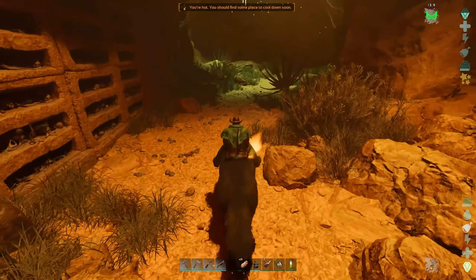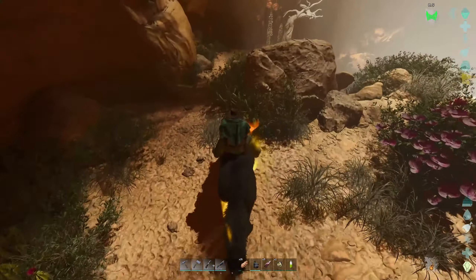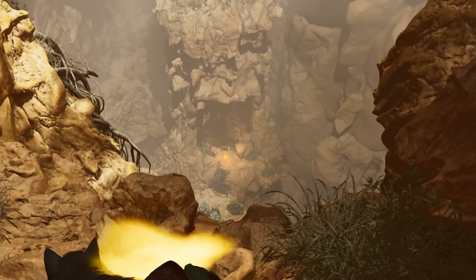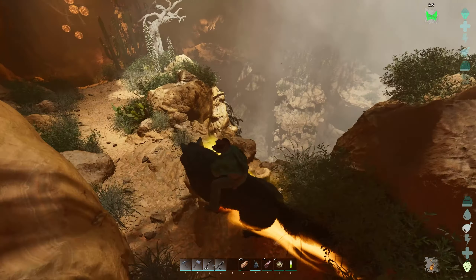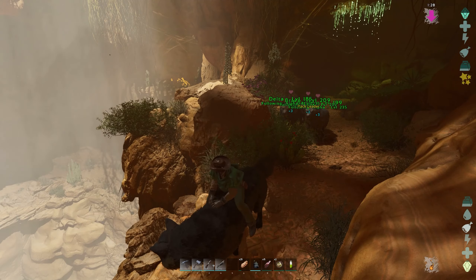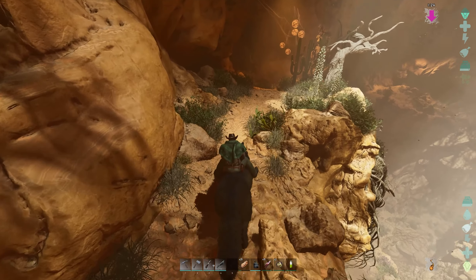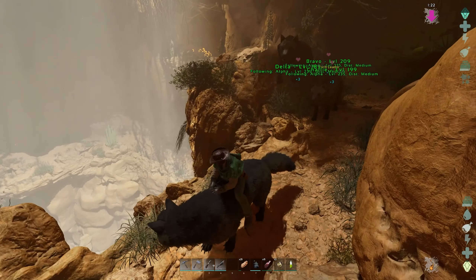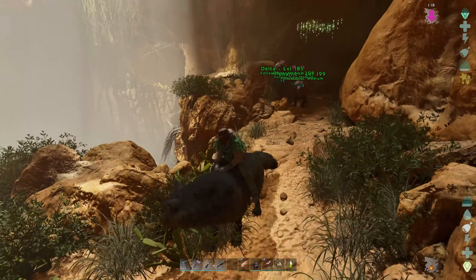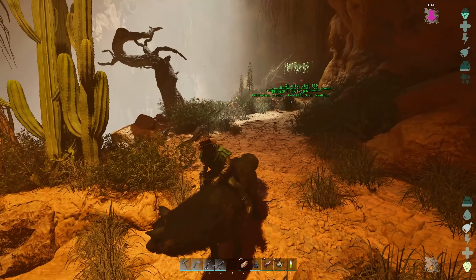We walk past all these creepy crypts. Now we're going to get to a point where we can literally see the artifact all the way down there — that's where we've got to go, and there's plenty of stuff in between. We're probably going to have to leave the wolves here because we're going to have to do some jumping.